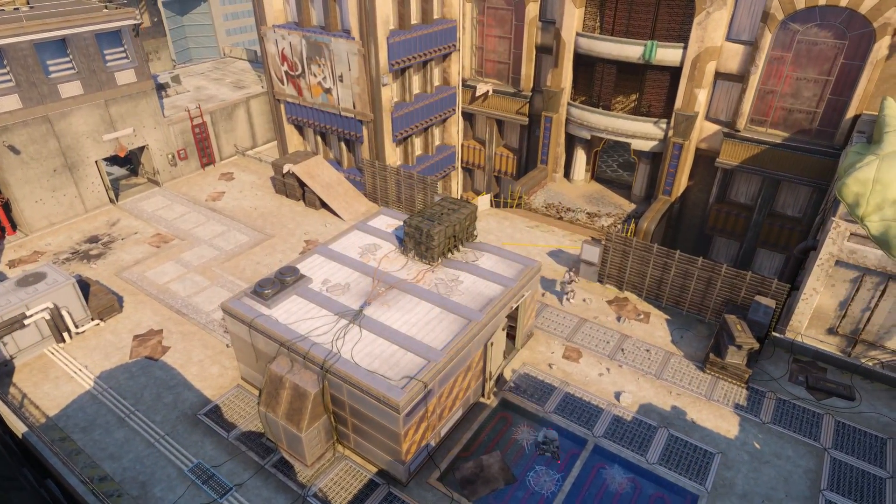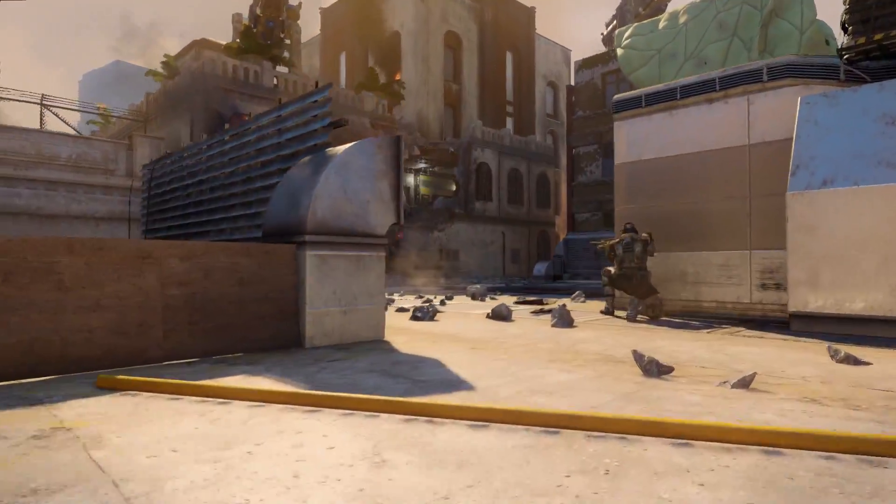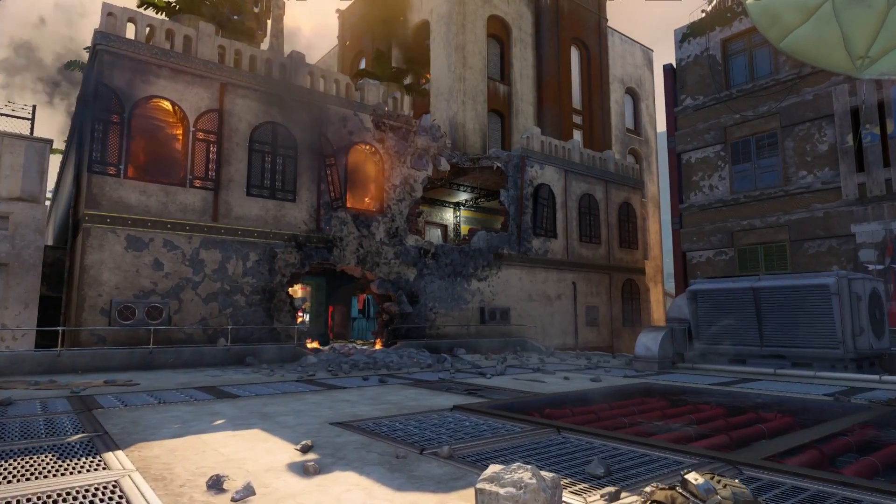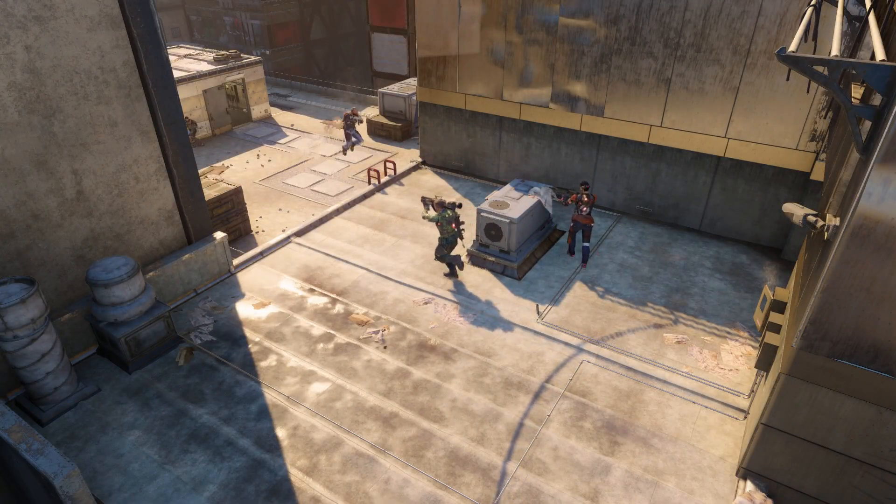The middle lane makes up for those two lanes by being big, fat, and bloody, as it's a wide open area with plenty of vantage points, so you'll be constantly fighting the other team for higher ground.